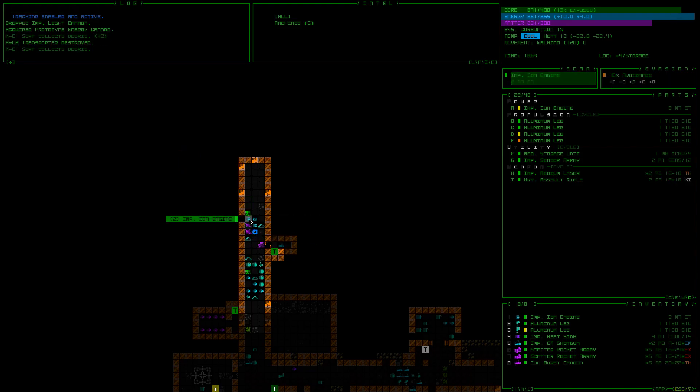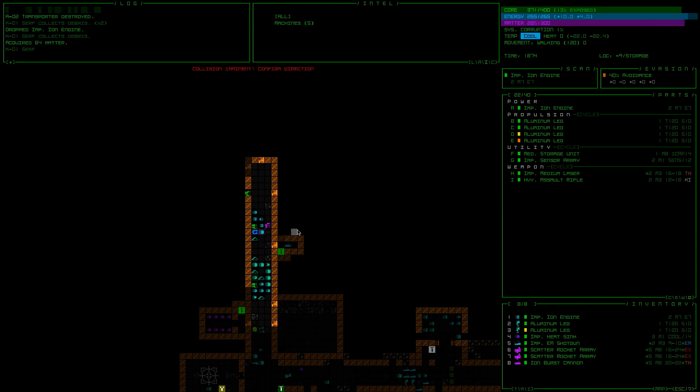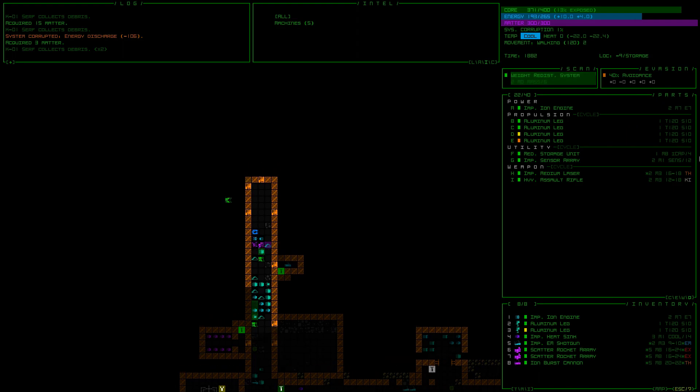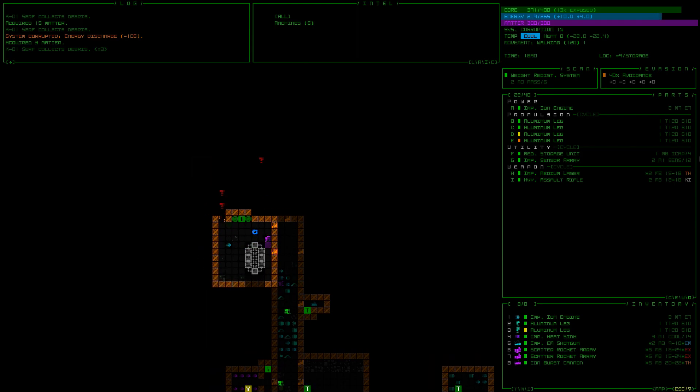All right, one shot kill. Improved ion engines — probably pick up one of those. And we'll make sure that we grab this. Oh no — system corrupted, energy discharge. Look at this. System corruption of 1% is probably from that photon bomb.